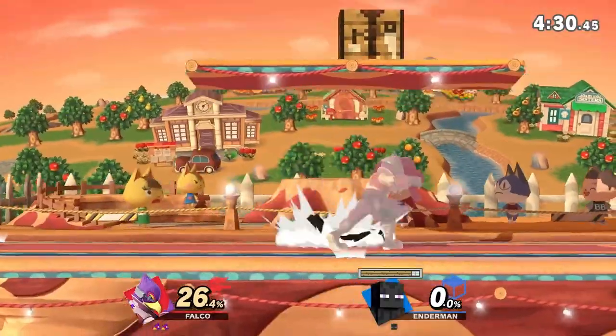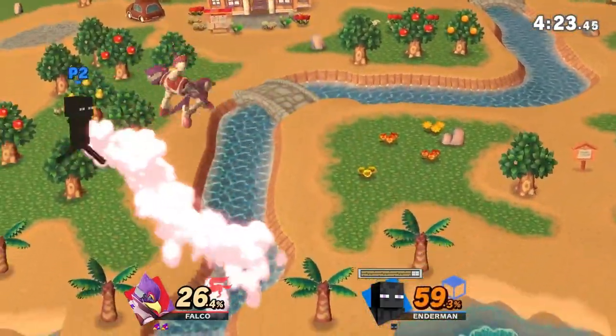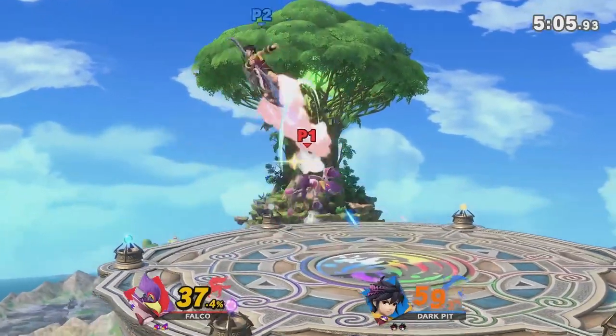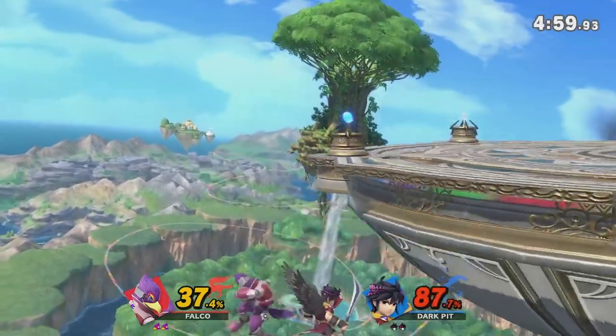I'm not going to cover in detail how to execute any extension past a single up air — you'll have to explore that for yourself. However, I will tell you that up tilt, up air, up air can be true even on DI out, although SDI does break it.